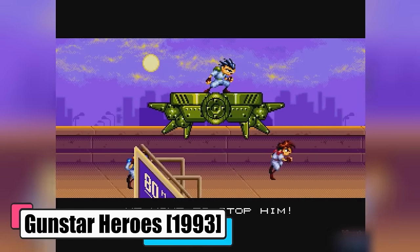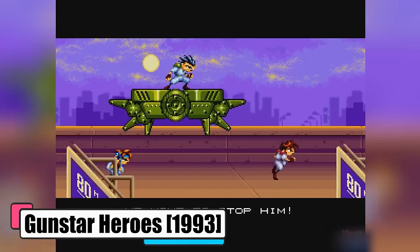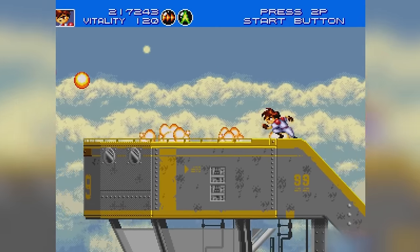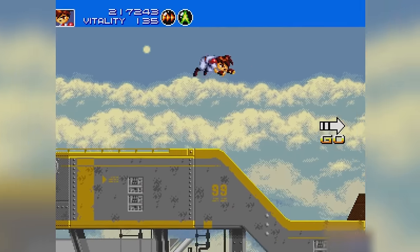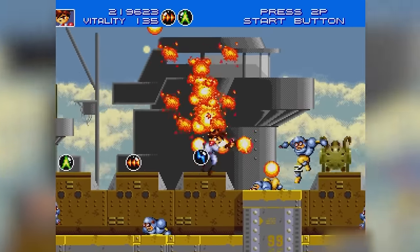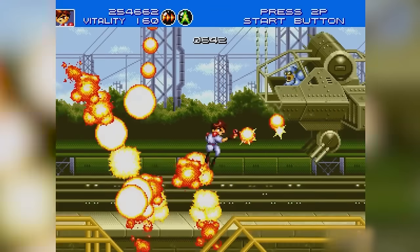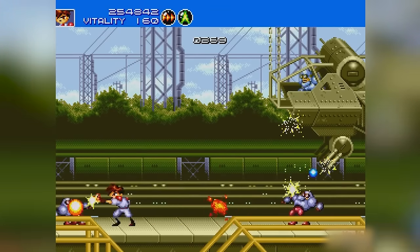Gunstar Heroes, 1993. In Gunstar Heroes, you become part of the dynamic duo — Gunstar Red and Gunstar Blue — who are set on a mission to thwart an evil empire's plans to snatch four powerful gems. These gems hold immense power, and it's up to the Gunstars to keep them out of the wrong hands. It's a classic tale of good versus evil, packed with energy and a unique sense of humor that sets the stage for an unforgettable adventure.